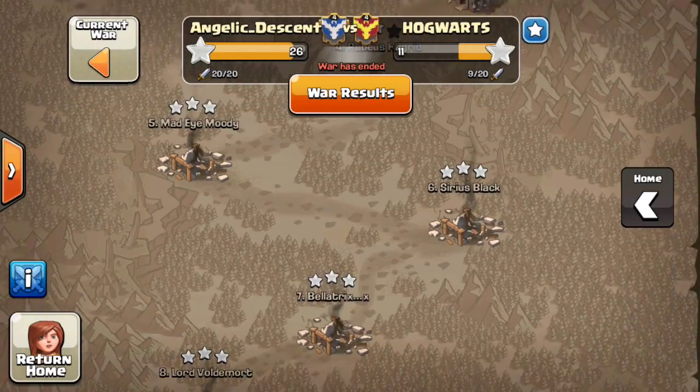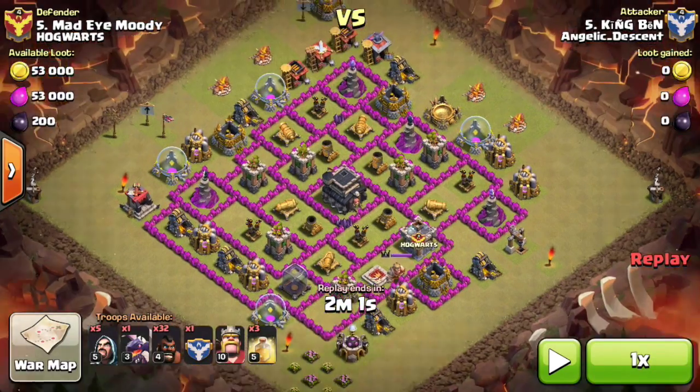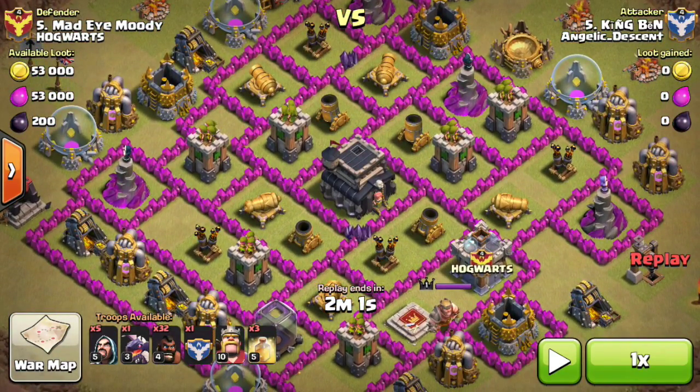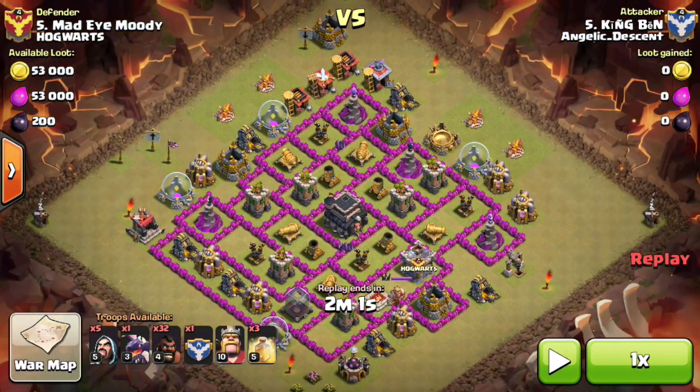The next attack really worth a replay is one that King Ben in our clan did. This is a Town Hall 9 — level 82 or so — and it's a perfect base to try hogs on because there are no spaces for giant bombs or double giant bombs on the inside of this base.